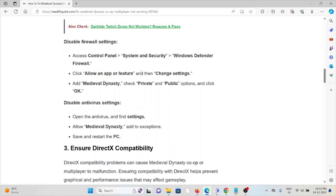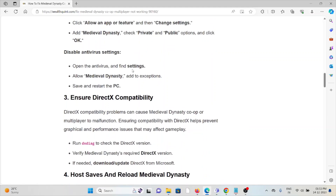You can also disable antivirus settings by going into your antivirus settings and adding Medieval Dynasty as an exception or to the whitelist. Save the changes and restart your PC. The third method is to ensure DirectX compatibility. DirectX compatibility problems can cause Medieval Dynasty co-op or multiplayer to malfunction.